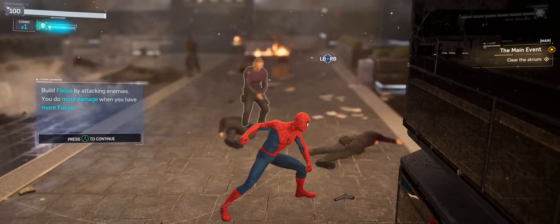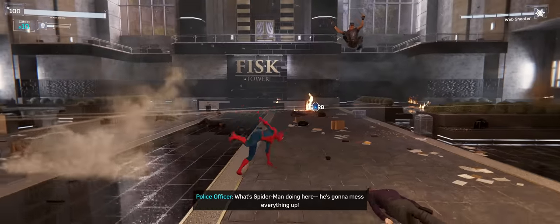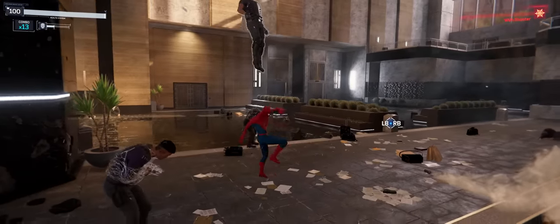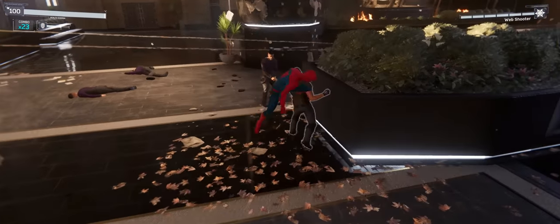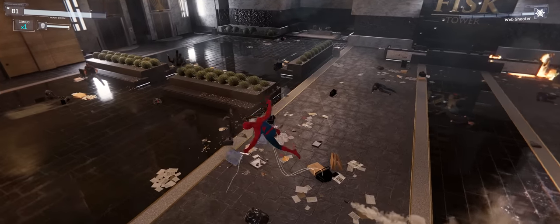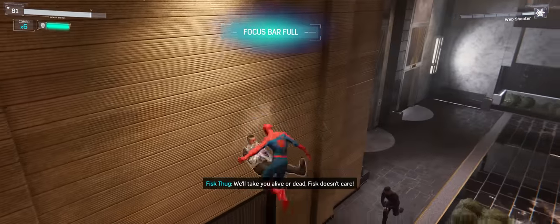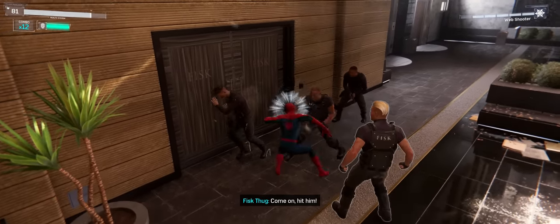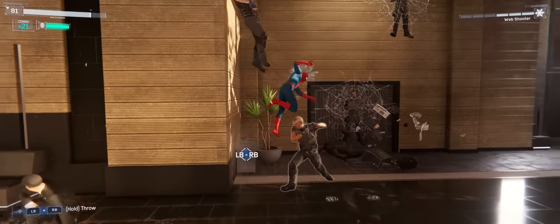Web strike is super cool. Build focus by attacking enemies — you do more damage when you have more focus. Increase your combo count to gain focus faster and get bonus focus during air combat. Launches are good. The combat is so satisfying. You can't just spam the web shooters over and over either — they have a bit of a cool down. Focus bar is really useful to just tap every now and again. You hold Y for that. Use focus to heal; the more focus you have, the more you'll heal. Press down on the D-pad to heal.